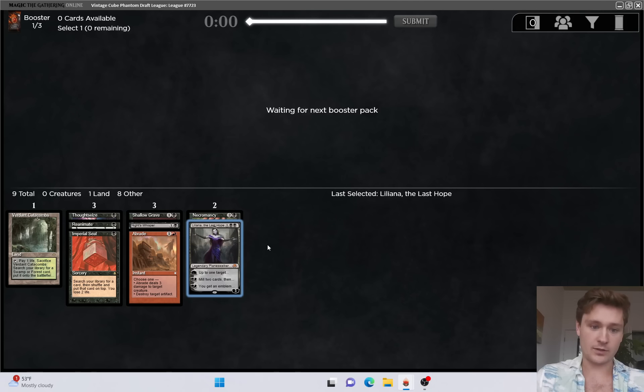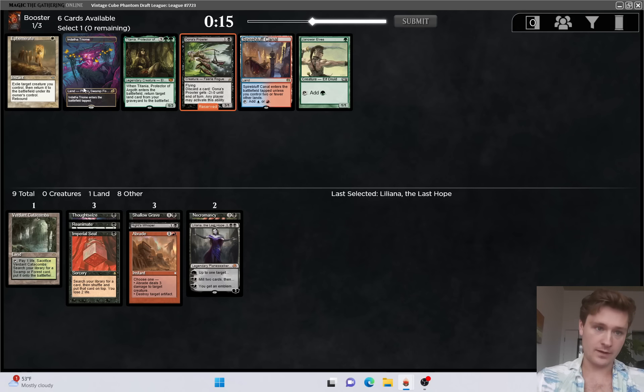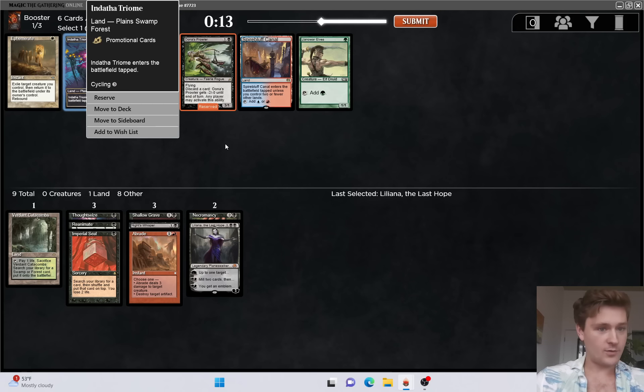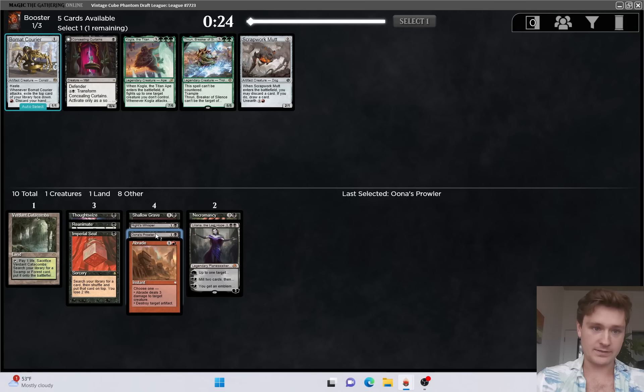Not an amazing pickup but definitely a solid one. I would much rather have the other Liliana. There's a Una's Prowler - I think that is the pick here. We don't have any big boys to reanimate yet, but we have three reanimation cards and I think we are solidly in this archetype, so we'll go with that. I should note into the Triome - we don't know what colors we're going to be playing, but we can find out with Verdant Catacombs. Let's take the Prowler.